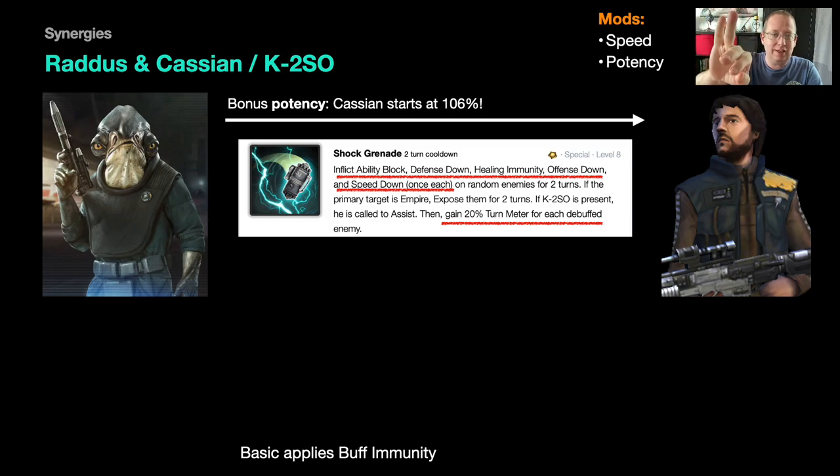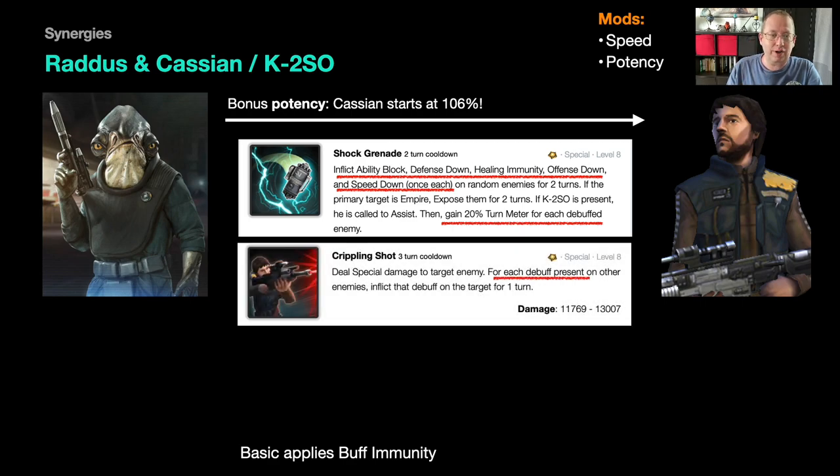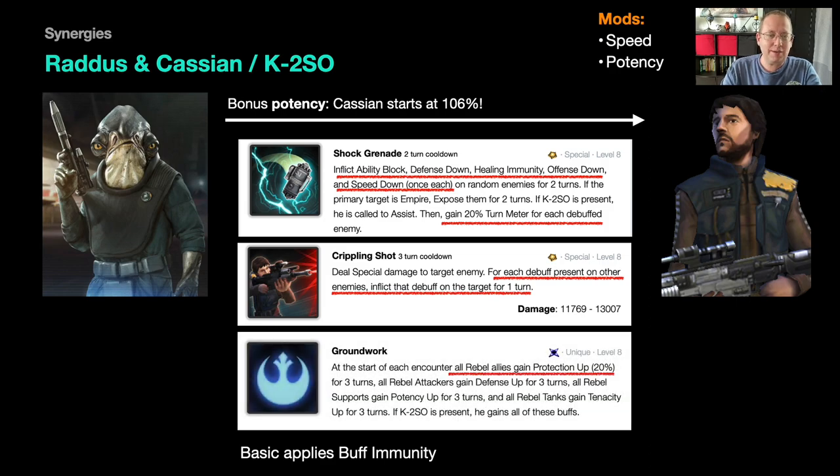For mods on Jyn, go crit chance triangle, crit chance set, and speed. Next, Cassian starts with 106% base potency, but I still recommend a potency set with speed. His Shock Grenade is an AoE that applies five random debuffs including speed down, ability block, and healing immunity. For each debuffed enemy he gains 20% turn meter — ideally all five enemies are debuffed, giving him an immediate extra turn to use Crippling Shot, which copies every debuff on enemies onto a single target.